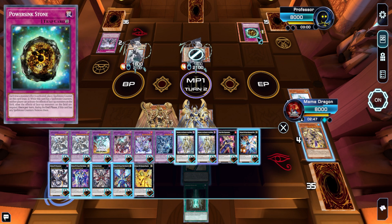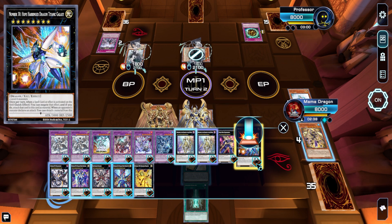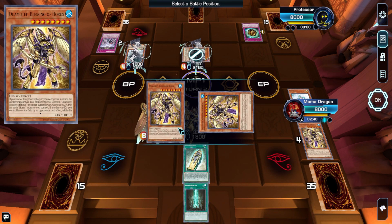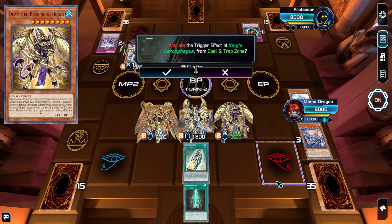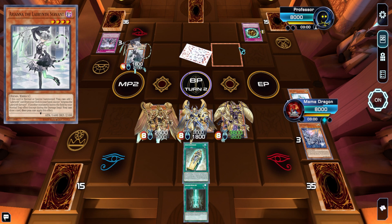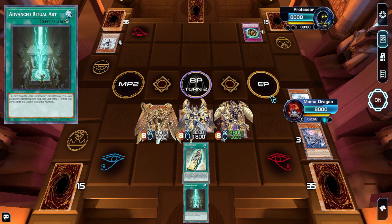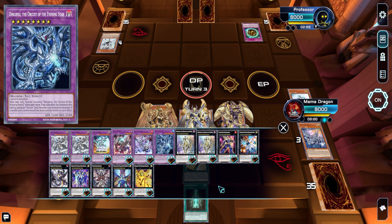We could smash face here. You only gain 1000 attack and defense for each Horus monster you control. I have to be cautious because Ding Gearsu is about to come out, and then Ding Gearsu triggers its effect but that gets another counter. It only goes after spells. Let's just bring out this guy and go to battle. We'll swing the 2500 into the defense position monster. I totally forgot this thing has a secondary effect — if a Horus monster battles, you can send the opponent's monster to the graveyard.